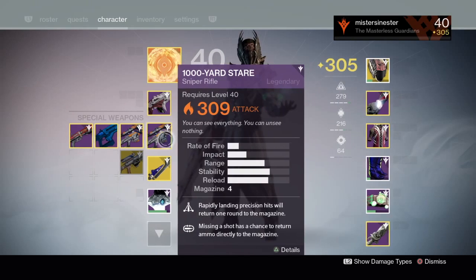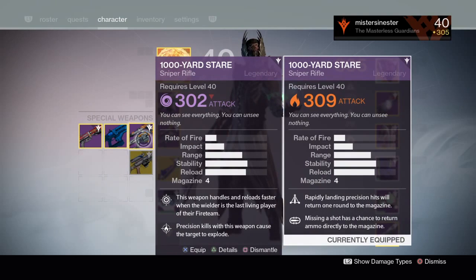So on this character I have a 305 light level, and I'm going to do my first test with a 309 sniper and compare it with a 302 sniper. Both of them are the same weapon, so they have the same impact.